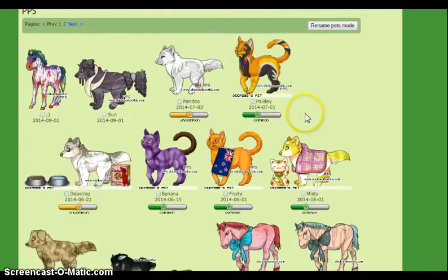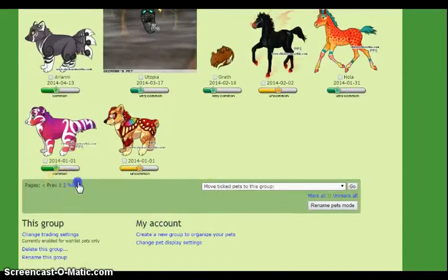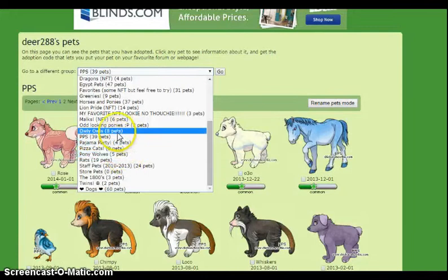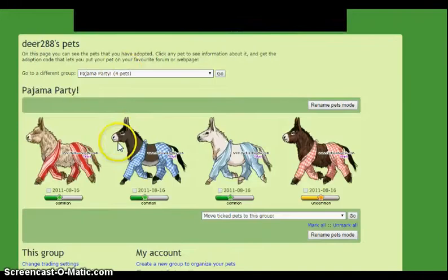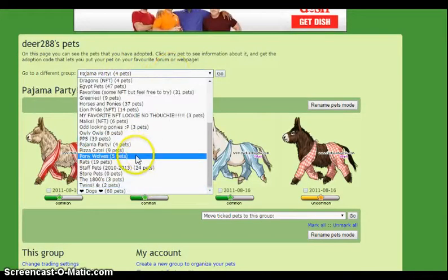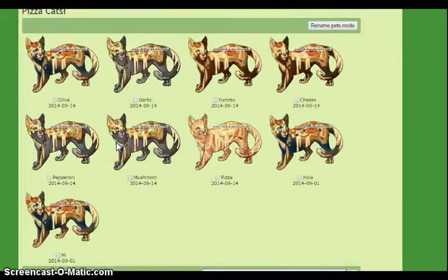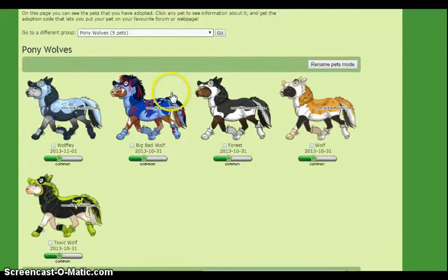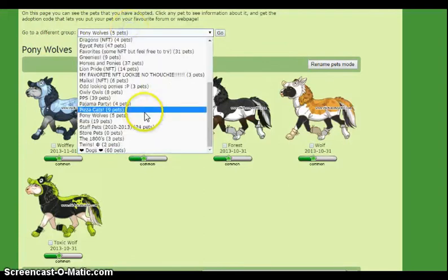These are my PPS pets. I really like PPS — this is cute. These are my favorite PPS pets, they're both just cute guys. And this is like a general party group — I really don't know what else to call it because I like these guys. And I am hoarding these pizza cats, so help me out here — if you have any unwanted ones, can you trade them to me? I need up to nine. And I call these pony wolves, because well, they're ponies in wolf costumes. I like those guys.